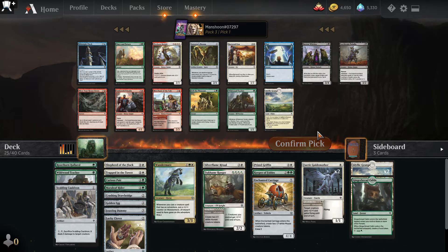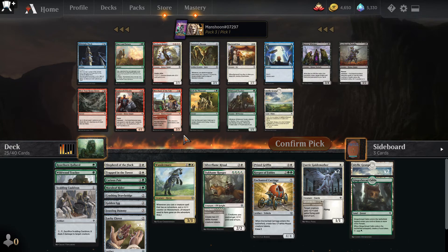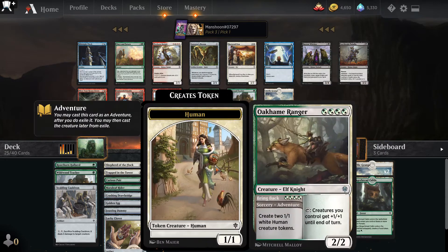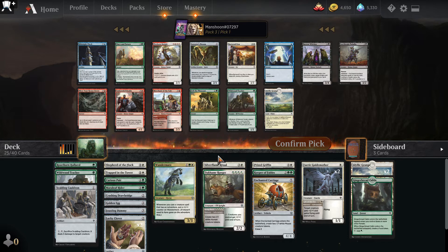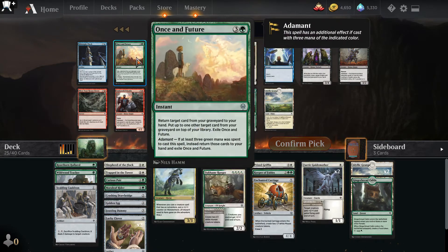I'm not going to be able to sacrifice things to fulfill the Sorcerer's Room requirements. This is just a bad pack for me. Another Wildwood Tracker — but Wildwood Tracker is just going to get beat and I already have three of them. I'm going to take Once in the Future.